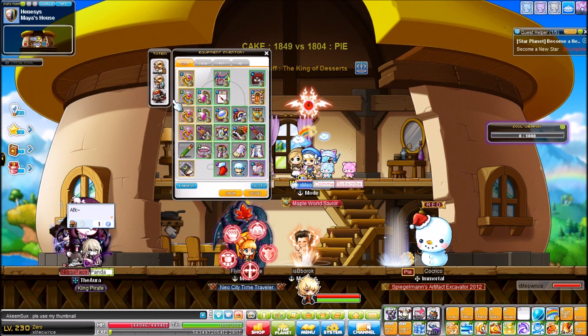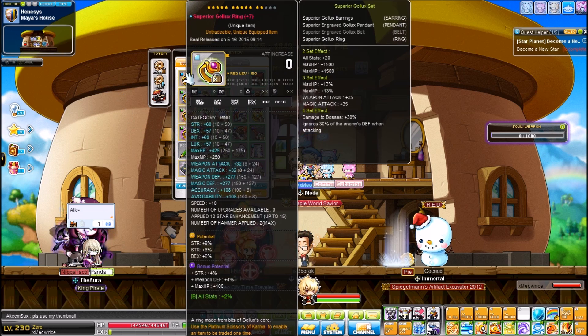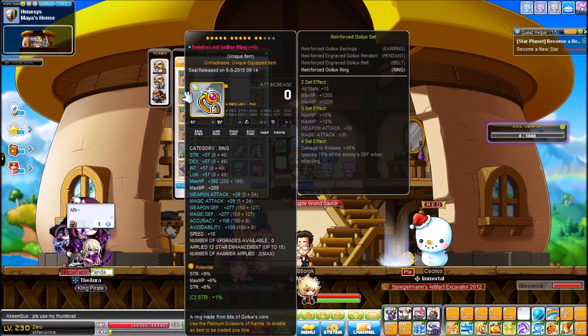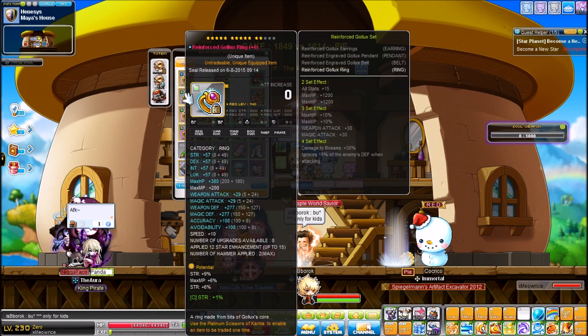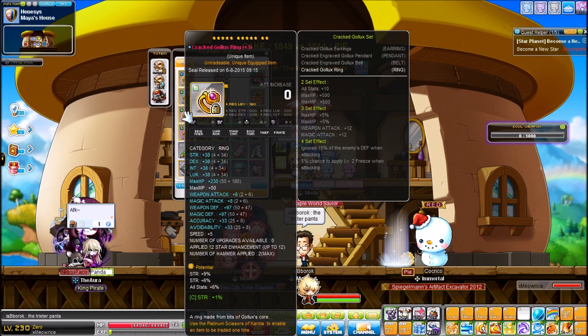Let's start with my Superior Gollux Ring: 21%, 4% bonus pot, 2% all stats. It's not perfected but it will be — it's sealed so it's okay. My Reinforced Gollux Ring is perfected but only 15% with no bonus pot, so eventually that'll have a bonus pot slapped on. There are more important priorities right now. Next is my Cracked Gollux Ring which is 21%.